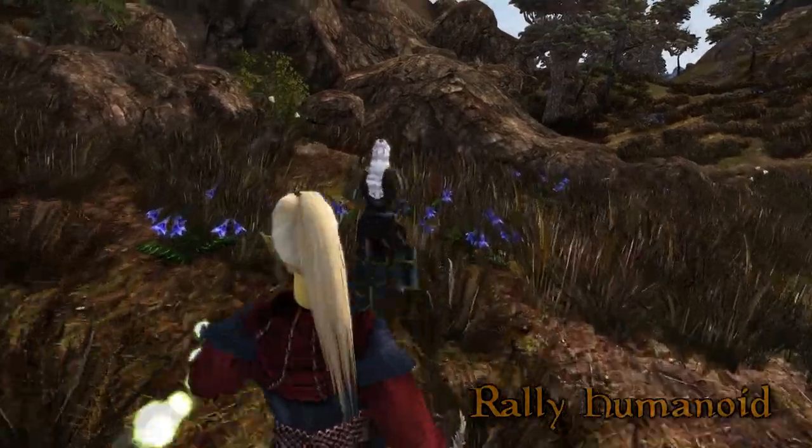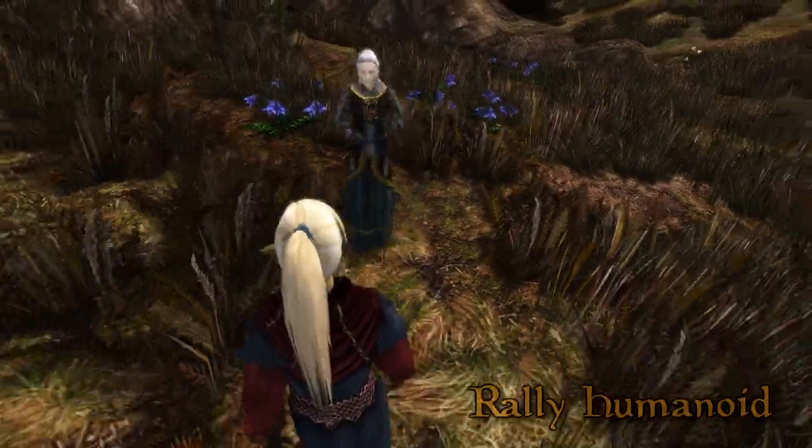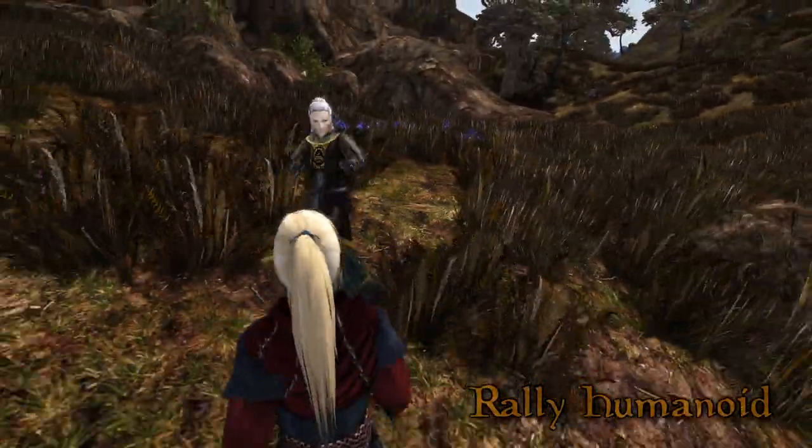Rally Humanoid. The opposite of Demoralised, this spell will increase a target's will to attack and pull them back to you if they're trying to flee.